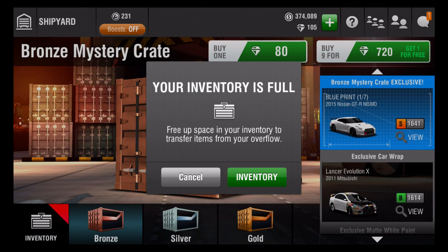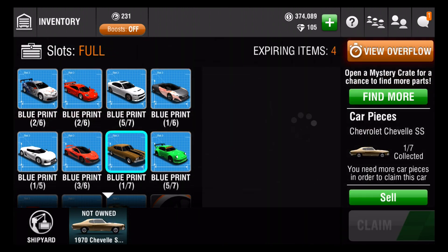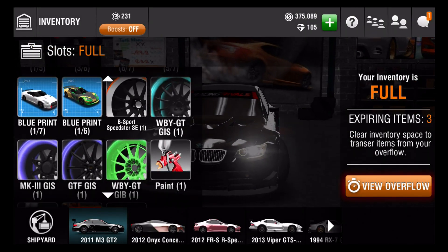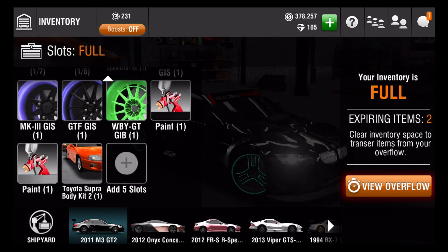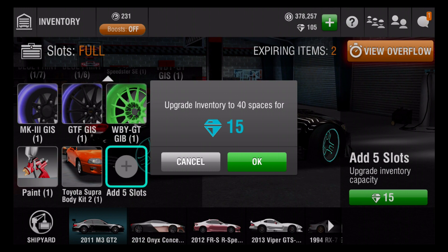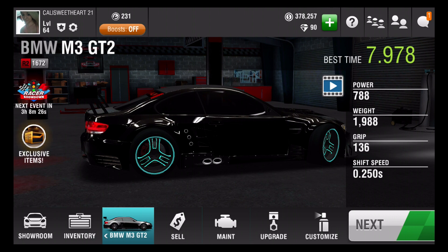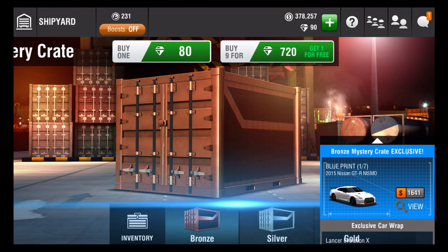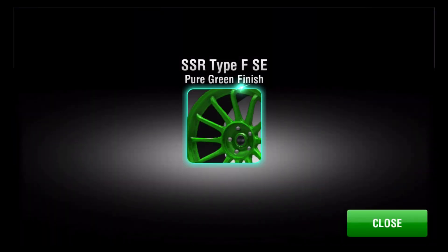My inventory's full. Let's check my inventory real quick, see what I gotta get rid of. I'm gonna sell this because I don't really care for the Chevelle SS. The body kits I really don't care for either. I'm gonna add more slots because I need more slots. So I got 90 more diamonds. We're gonna try to open one random crate and let's see what we get. Maybe we get the Pandora, maybe we get the Dodge Charger. I'm not gonna be jumping up and down — I got a wheel. Yippee. More wheels to add on.